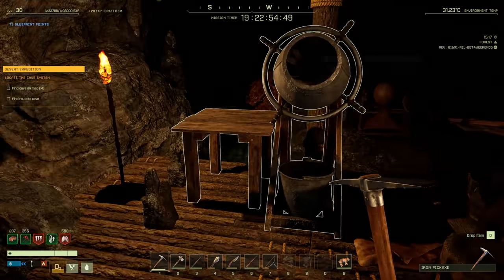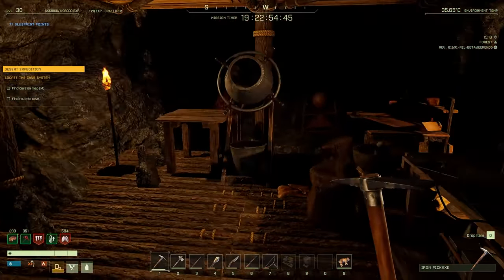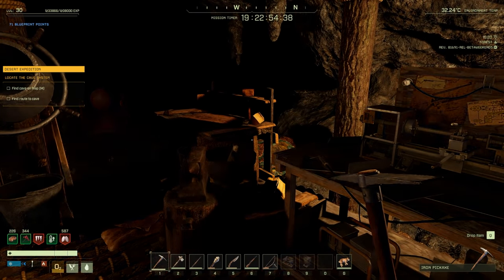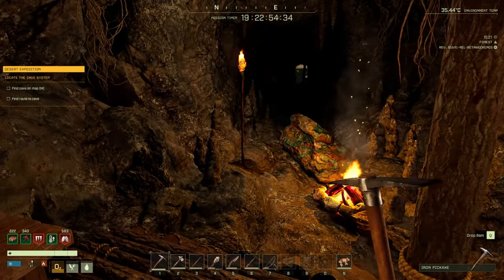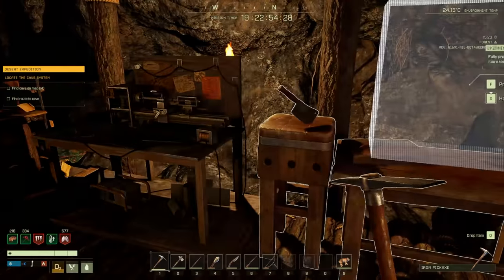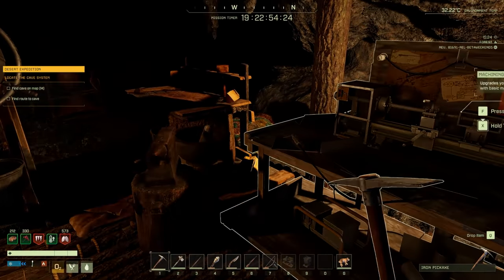We need to make the masonry bench too. And what do you know — I have pneumonia again, wonderful. Once we get to the next base we're going to make the dehumidifier. I'm going to take more time on this playthrough to check out new stuff rather than rushing straight to the objective — base building, new items, that sort of thing.